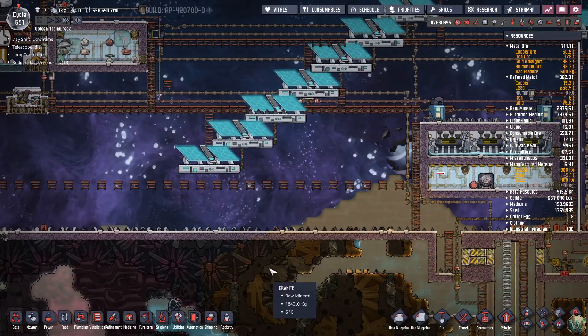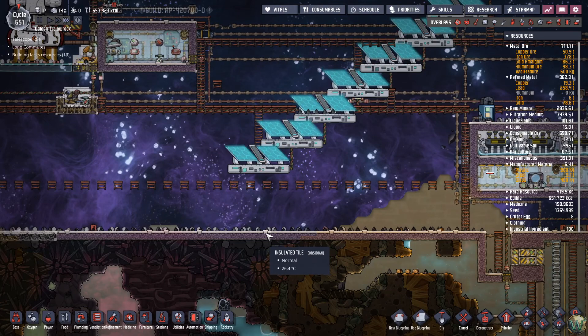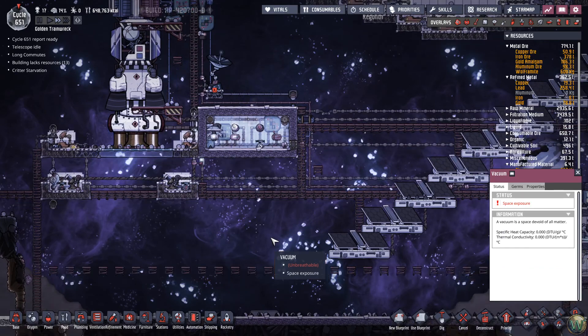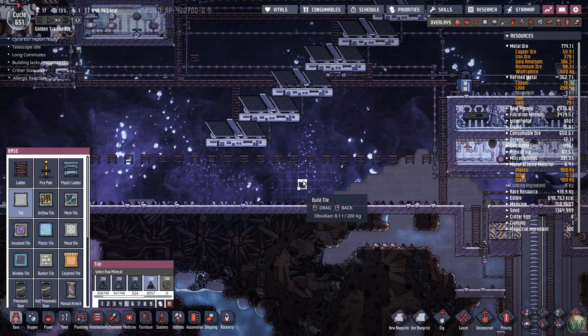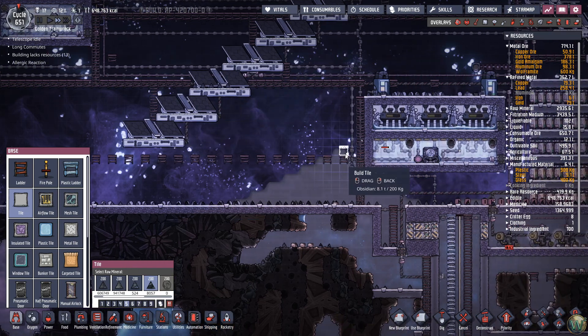Let's take a look at the shovel ranch. As we talked about before, shovels can dig through most anything except for refined metals and Obsidian. So we're going to build some regular tiles here out of Obsidian, and we need this room to be three tiles high and 14 tiles on the inside wide.